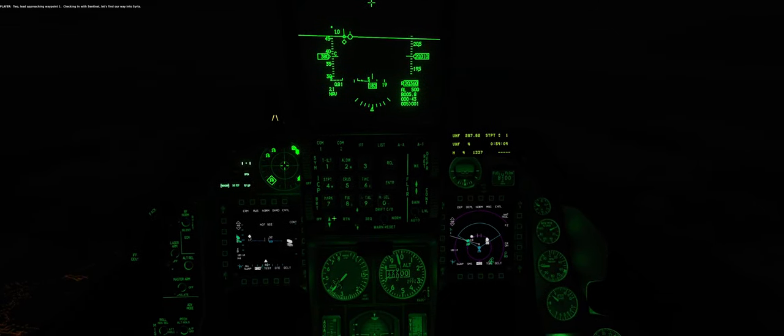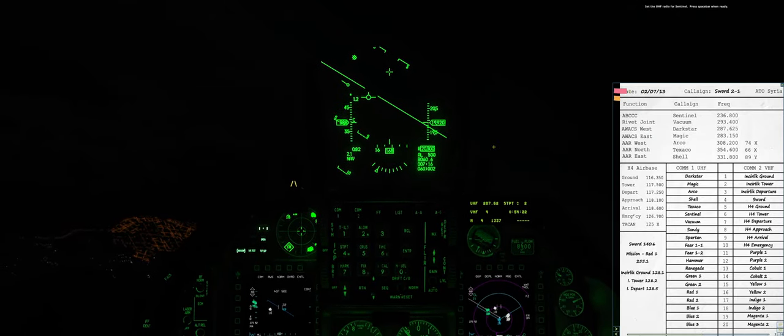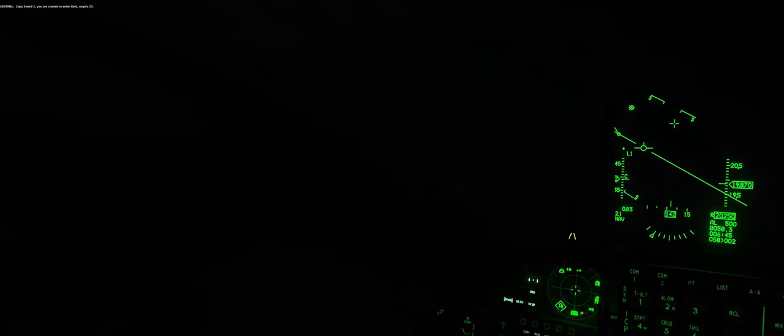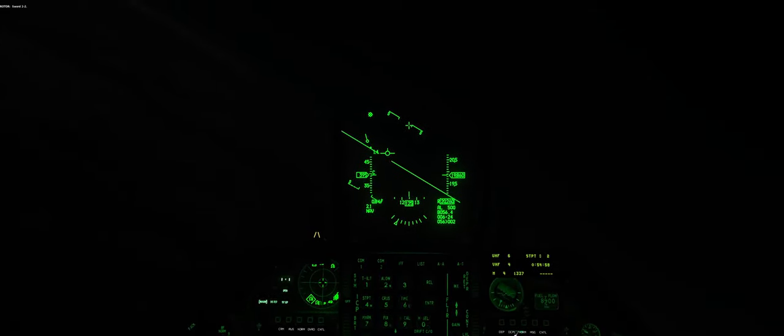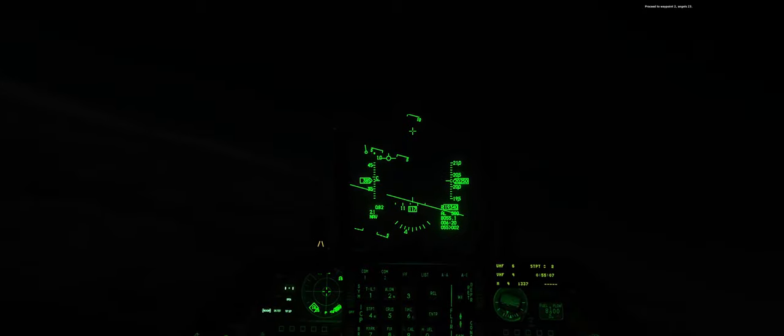Two lead approaching waypoint 1, checking in with Sentinel. Let's find our way into Syria — switching to waypoint 2. With steering select and altitude hold engaged, the autopilot is flying — hands off throttle and stick. Right Shift + K, contact Sentinel on preset 6 for COM 1 — COM 1, 6, enter, spacebar. Sentinel, Sword 2, airborne on mission 1084, approaching the gold corridor. Copy Sword 2, cleared to gold, angels 23. Soar 2-1, angels 23 — head on a swivel, rotor, busy airspace up here.